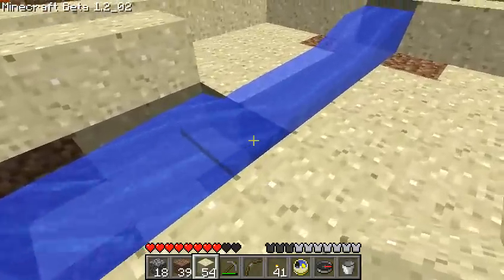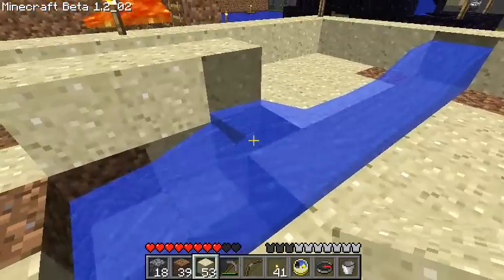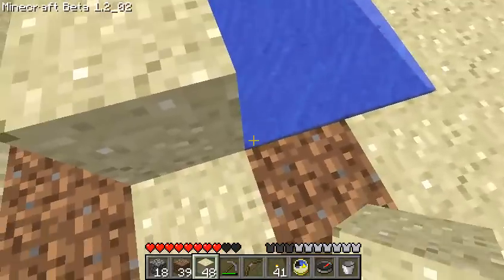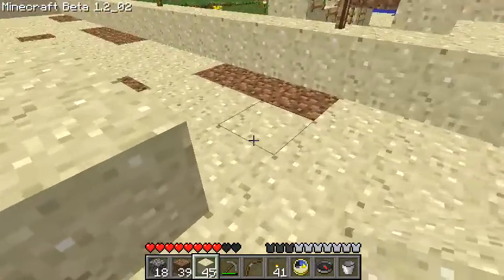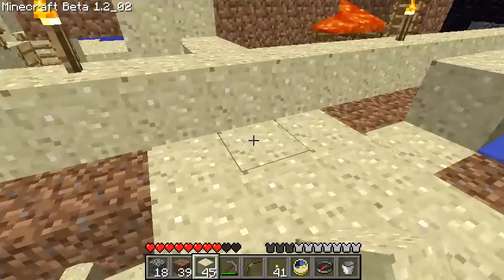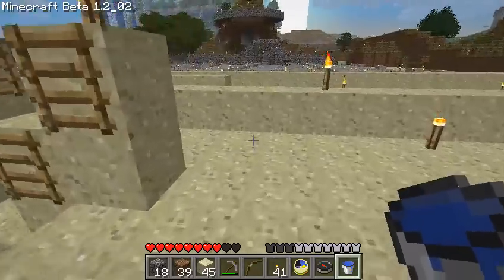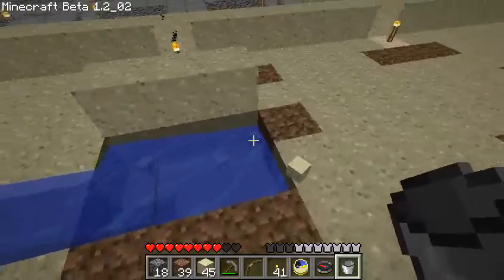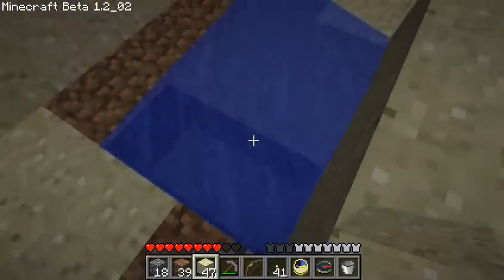And then we fill it up again, starting from the back, moving forward, making sure that this block is the last to be filled in. And by doing this, we make sure that the water continues to flow this way. And that's it — you just repeat the thing for as long as you need. Then we get some water, put it down here, and it will only flow in that direction. And once again, we fill it from the back towards the front.